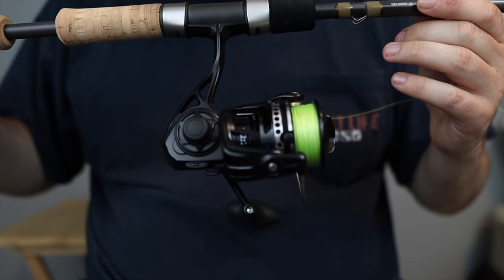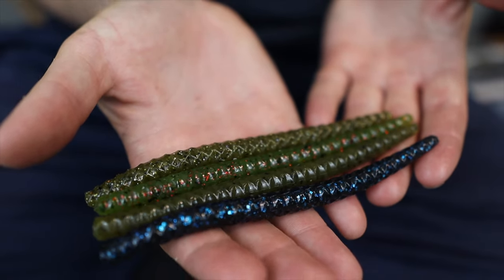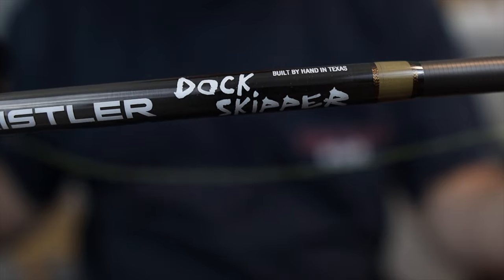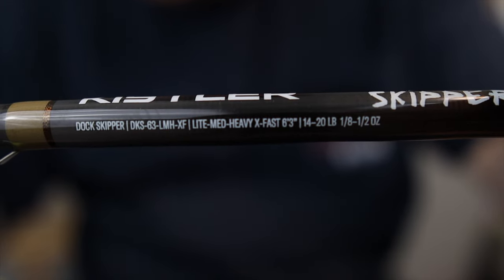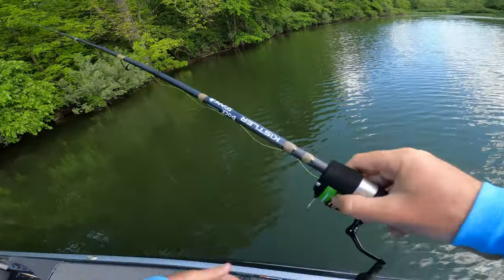We're going to go over the rod, reel, line setup, what type of worms you want to use, how to set this bait up, and then we're going to go out there and catch some fish. Number one is your rod. This right here is the Kistler Dock Skipper — a brand new rod. It's a six foot three light medium heavy with an extra fast action. It has a little bit of backbone to set the hook since we do have a Texas rig, and a very short length to allow accurate casts up tight to wood laydowns, underneath bushes, docks — stuff like that.